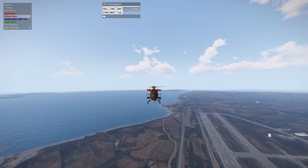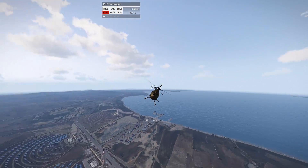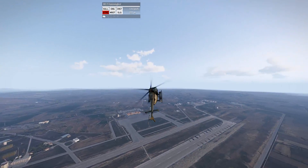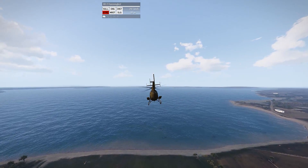The concept itself: once you lose your tail rotor, you simply hold S to cycle the helicopter backwards. Your helicopter will start spinning out like this until you gain enough speed. Once you gain that speed, the helicopter will simply flip and go forwards.